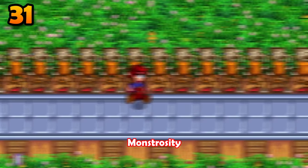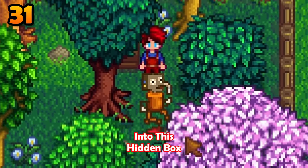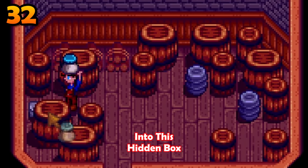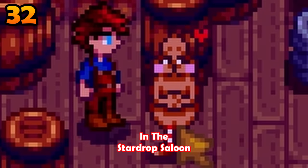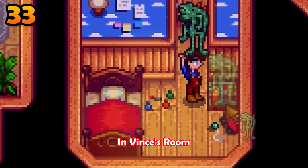You can get a monstrosity of a statue by placing a super cucumber into a hidden box. There's another crazy statue by placing duck mayo into a hidden box in the Stardrop Saloon, and another by placing a strange bun into the box in Willy's room.